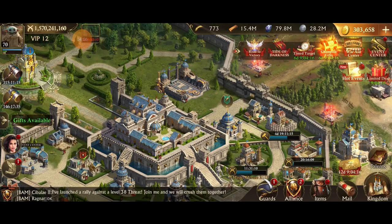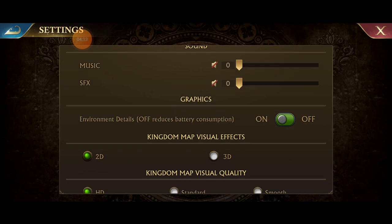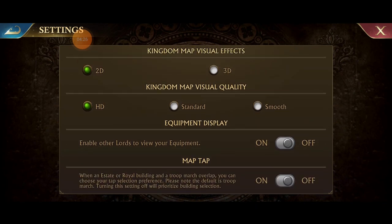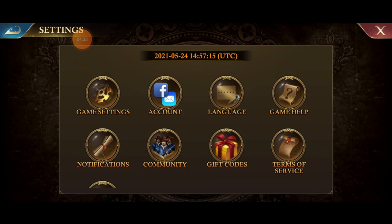They said they added Kingdom Map Visual Effects. There's the 2D and 3D option, but also look at this — HD, Standard, and Smooth. I don't know what the difference is for those yet. I'm guessing Smooth tries to tone things down a little bit to make your game run smoother. I think my phone is capable of running HD, so I'm going to leave it there, but now they've added some choice in there.